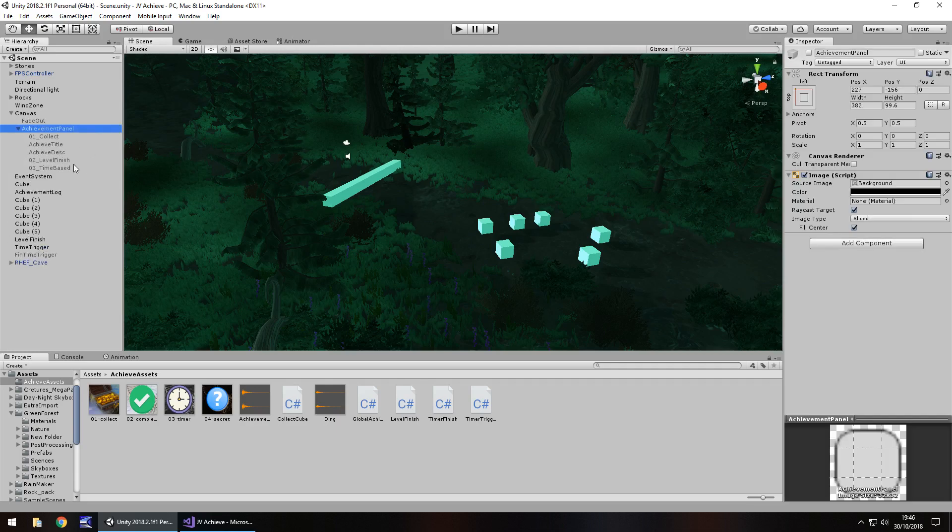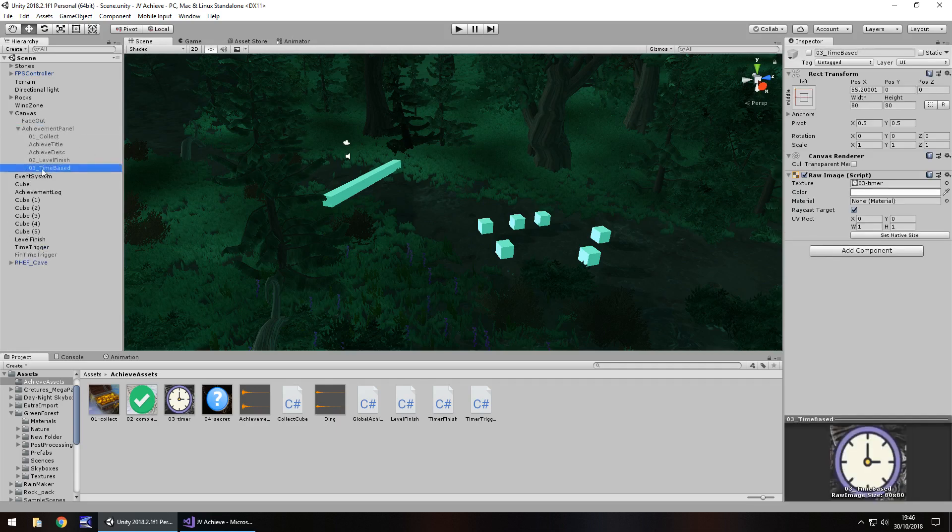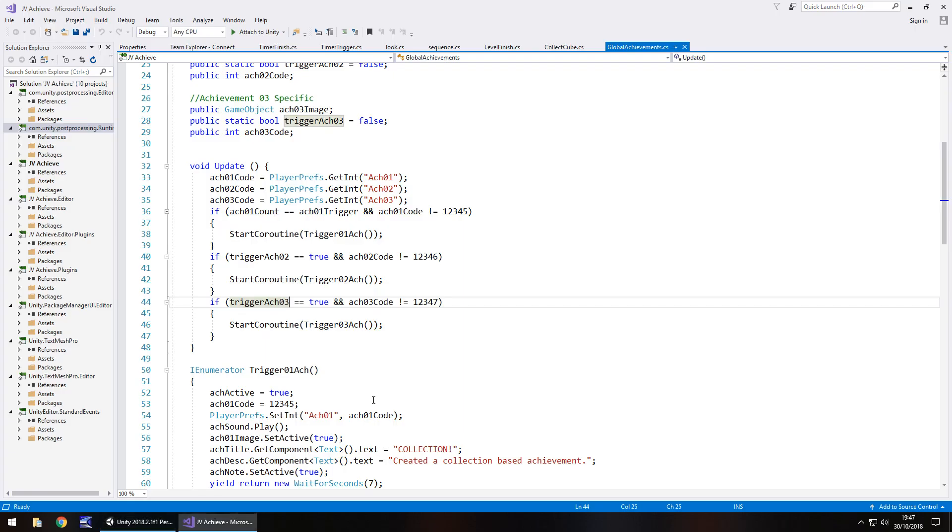For the achievement panel, all we need to do is duplicate the time-based achievement that we did last time. Hold Control, press D, and rename that to '04 secret area'. I've already got a little image that I'm going to use — you probably noticed it from the thumbnail. Drag and drop it over onto there and that's ready to go. It all comes down to modifying the global achievement script again, so let's head into there.